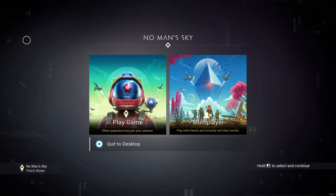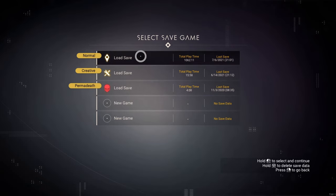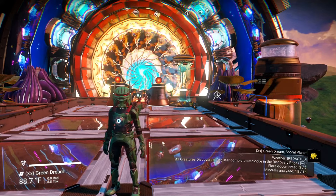The first thing you need to do is start a game on your own. If you want to play with friends, you guys need to be playing in the same mode — so if you want to do permadeath together, you both need to have a permadeath save. Let's load my normal save.